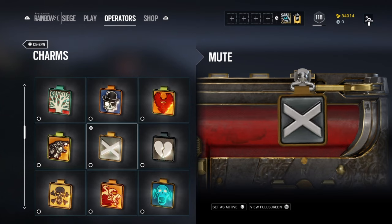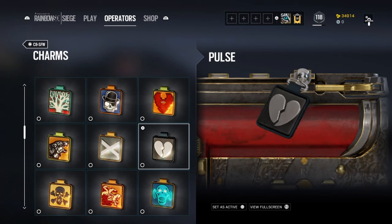For Mute, with his classic charm, it's just a simple X. When you know there's a Mute, your drones will be dead, you can't push for the objective — you are basically denied. I love this.